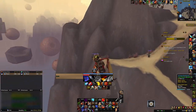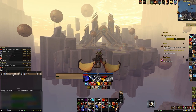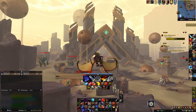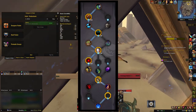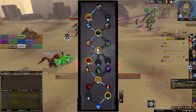For single target encounters, you'll want to play Night Fae and Soulbind with either Niya or Dreamweaver. Both Soulbinds are very close in single target situations, so which one you use will depend on whether you'll be able to stand still long enough to get the full use of Field of Blossoms. If you choose Niya, you'll want to select the path containing the first Potency Conduit, then Niya's Tools, Burrs, and then the final Finesse Conduit.